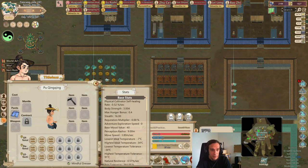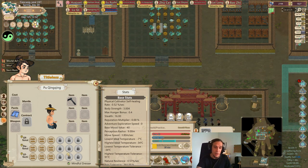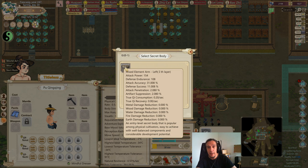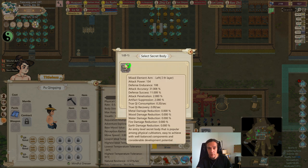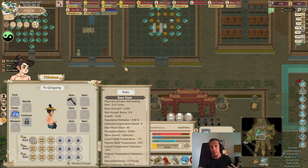Now you go into the equipment menu here. Where Zhandao cultivators have room for equipment, the body cultivators can't equip talismans and such. But they have room here for equipping techniques. So the mixed element arm can be equipped here. And here you see the stats — they have attack power just like artifact attack powers, and they have a ton of other stats. That's what you equip and that's what the body cultivator uses as their attack in combat.